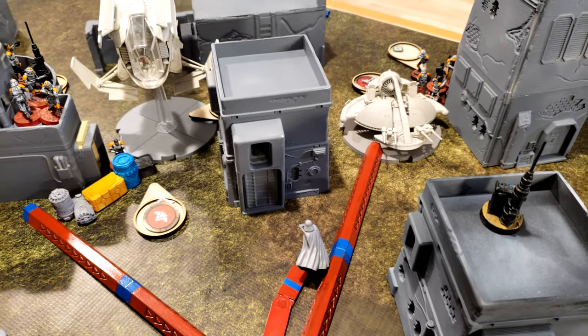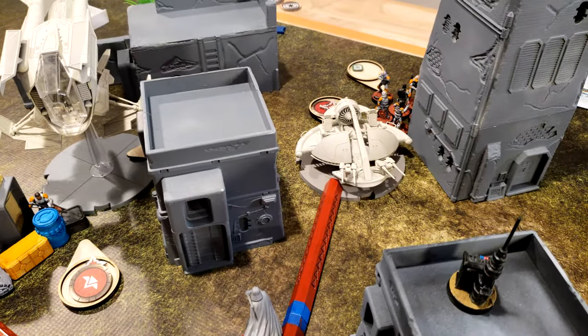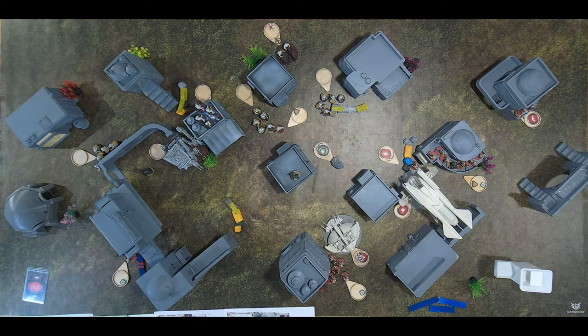Vader throws his lightsaber at the skimmer, scoring three hits — basically destroying it. The skimmer rolls a damage dice on the critical damage table: on a blank result it only gets one action from now on. A clone core unit activates, moves into position and unloads all their weapons into a squad of Snow Troopers — rolling seven dice against red defense, saving four and losing three.